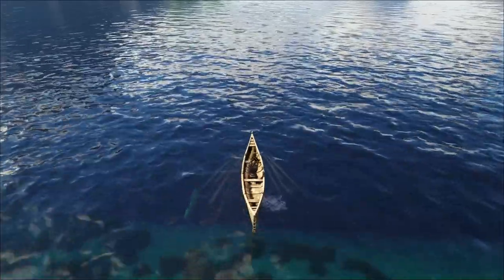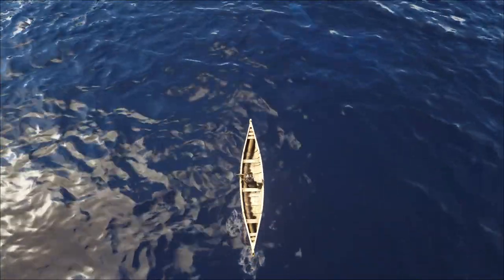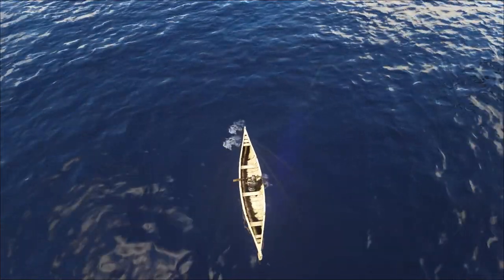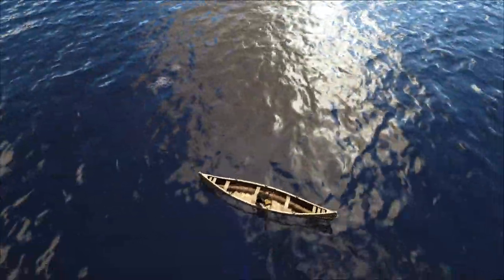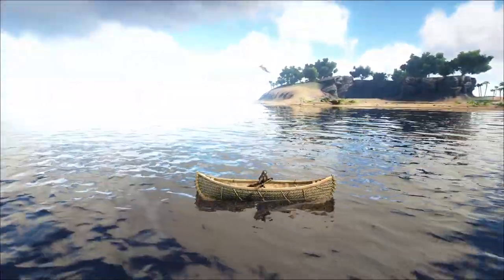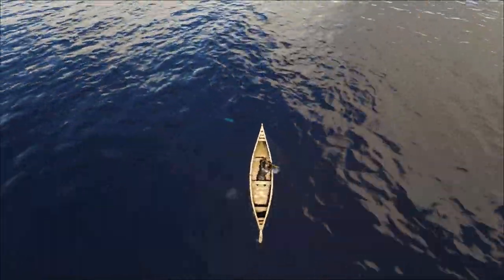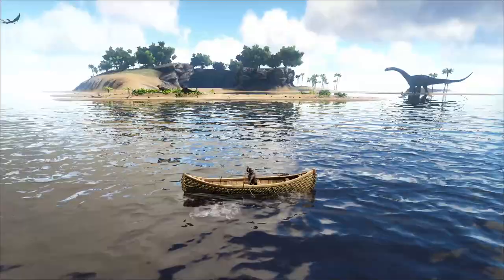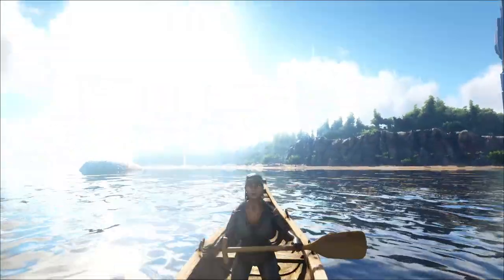Let's see if we can find the Leedsichthys. There it is — and it looks like it is not aggroing on the canoe. But I wouldn't get too excited about that because it might be a glitch and could get fixed in a future patch. We know Wildcard does not like us to have too much power on the water. If the Leeds doesn't attack, you can imagine the damage that could be done on other maps with the canoe. I can see lots of clever ways to use it, but I expect Wildcard to fix that in the future.